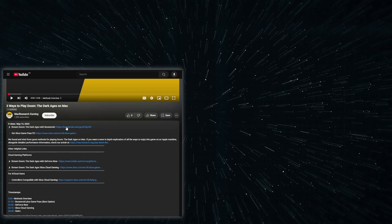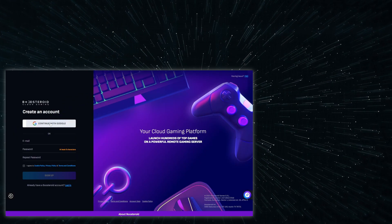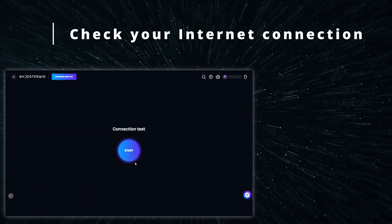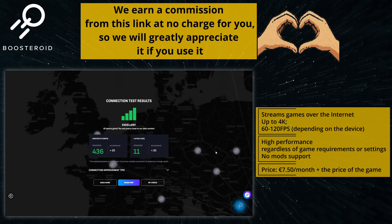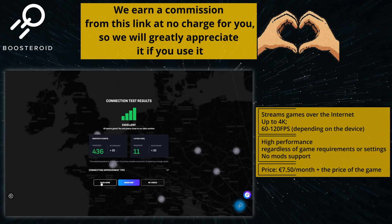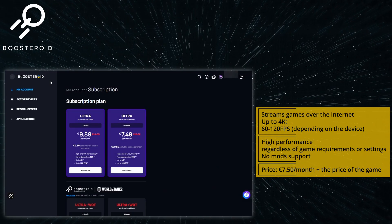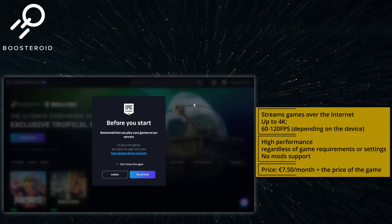Using Boosteroid is super simple: just click the link in the description and register — you can even use your Google account. Then you'll need a paid subscription, but I first recommend checking your internet connection to the closest Boosteroid server. This will give you a good idea of the streaming quality to expect and whether this service will work well for you. If you want to subscribe, go to your profile and click the subscribe button, then find the game in the search bar and launch it.